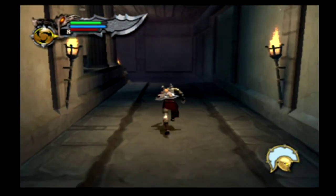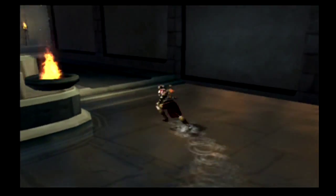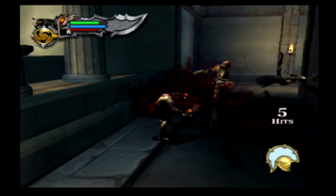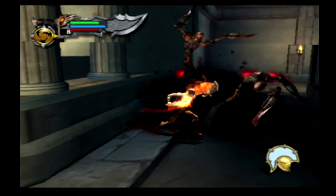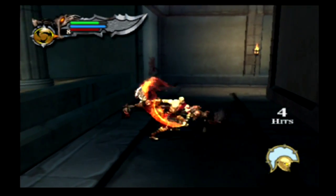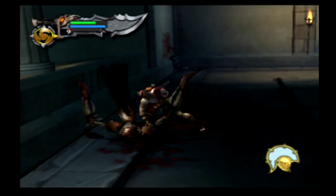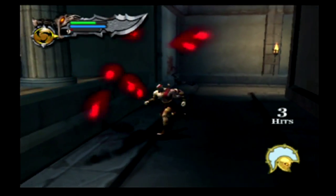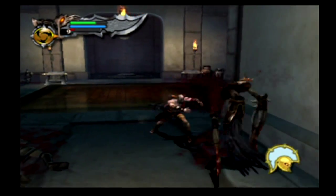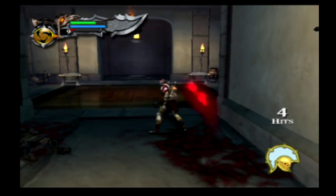The wraiths aren't too hard to deal with if you have a strategy like I do. Yeah, I'm gonna chop you with your own blade. Okay, takes care of them. Wow, that's it — I could have sworn there were gorgons in there.